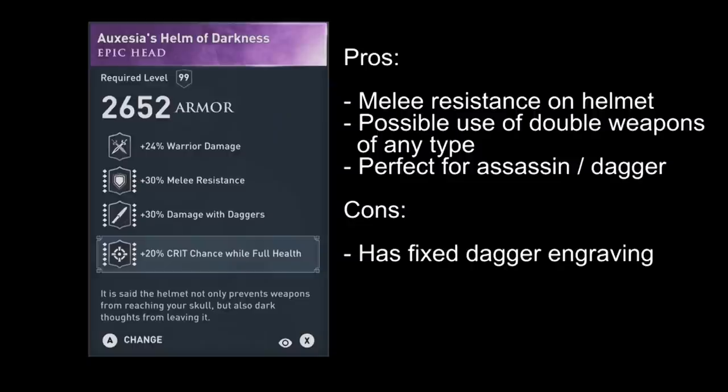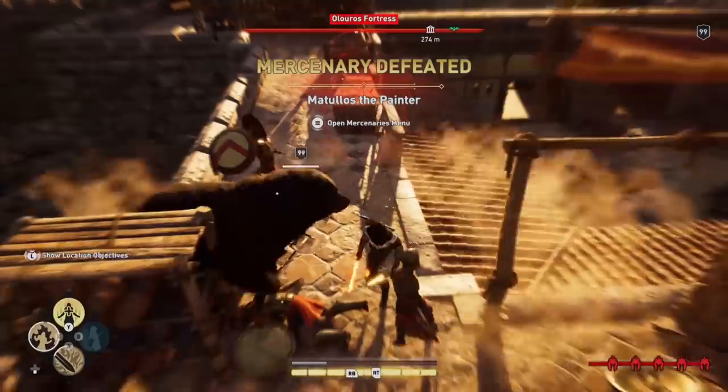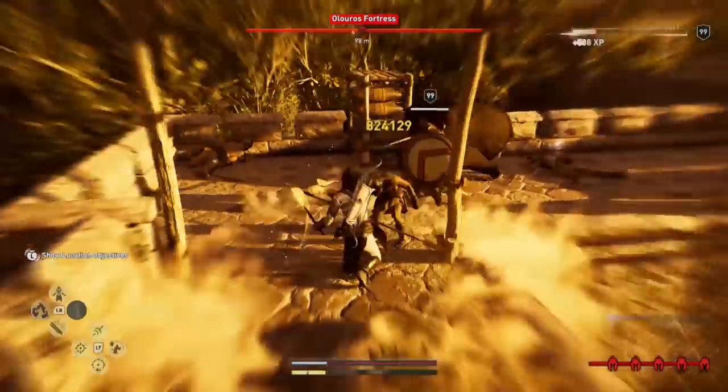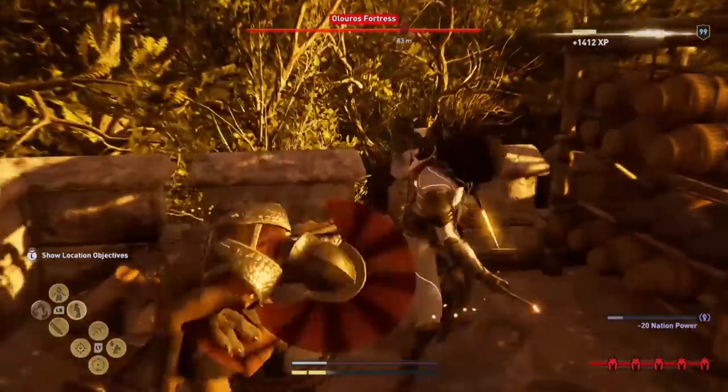Both of these unique items — the Oxasia's Helm of Darkness and the Spartan Javelin — have pros and cons. The Oxasia's Helm comes with a damage-with-daggers engraving, which is a big setback. It would have been great with critical damage, but it is predetermined for a dagger build. That said, it shouldn't prevent you from using it with other weapons — you can use it with any double weapons of any type: 2 blunts, 2 daggers, 2 staffs. Simply engrave the damage with that weapon type on the weapons themselves and it will still be a fantastic build. You should definitely check out the 12 million hammer build at the end of the video — it is one of my favorites.